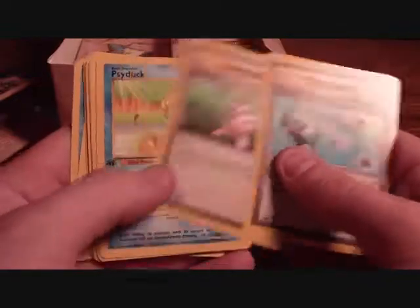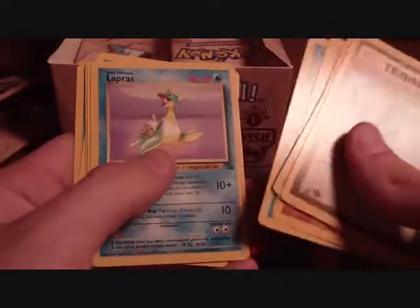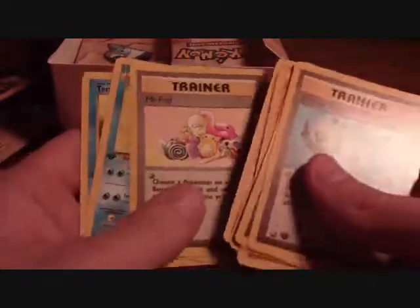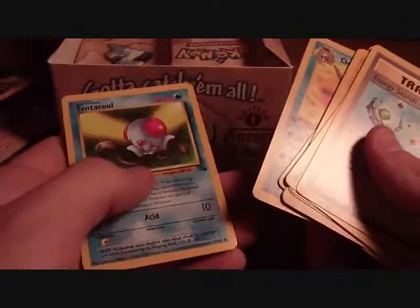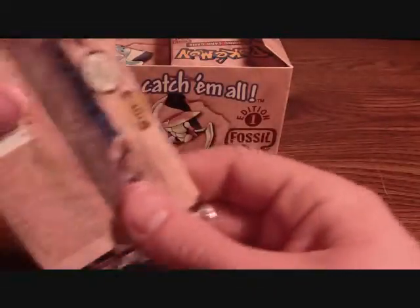Energy Search, Recycle, Psyduck, Shellder, Kabuto, Krabby, Lapras non-holo, Golem, Mr. Fuji, Cloyster, and Tentacool. The cards are a little out of order but that was my fault that time.